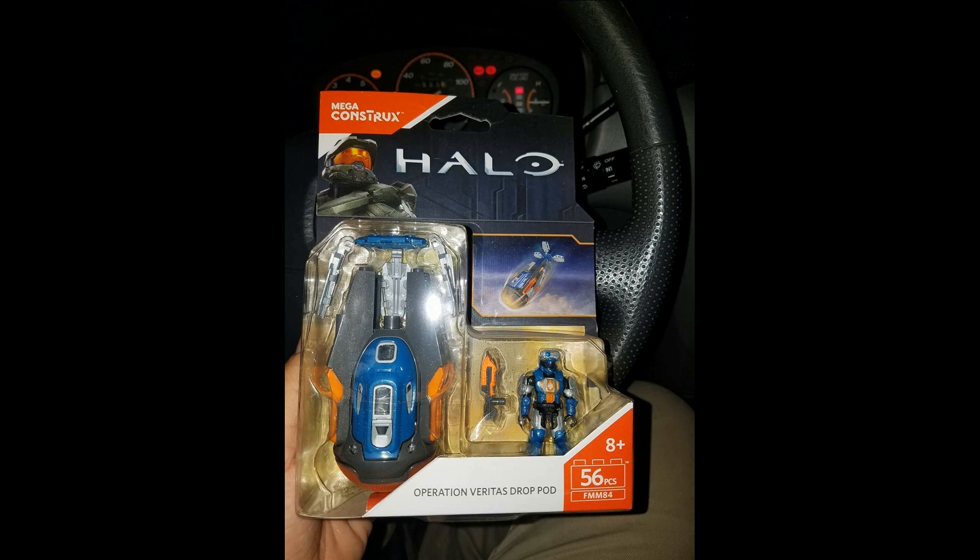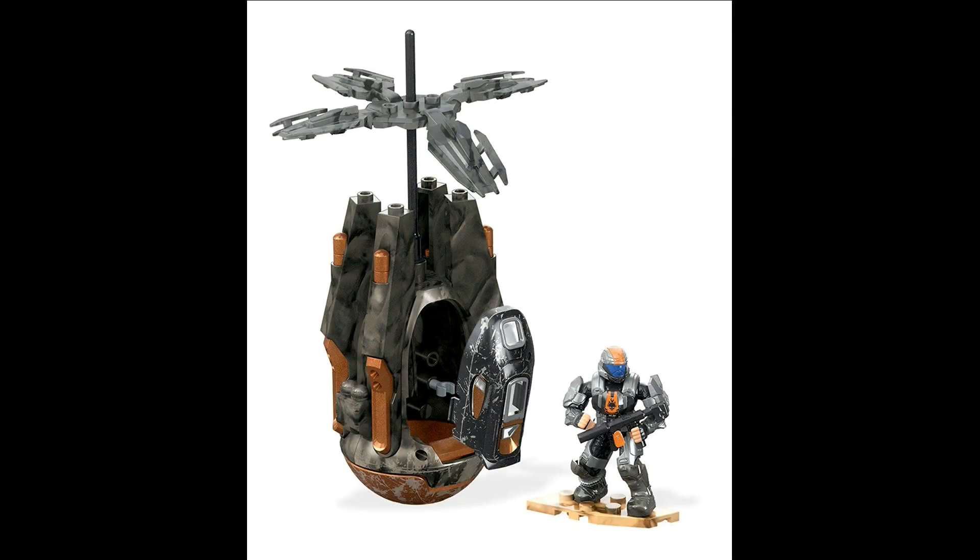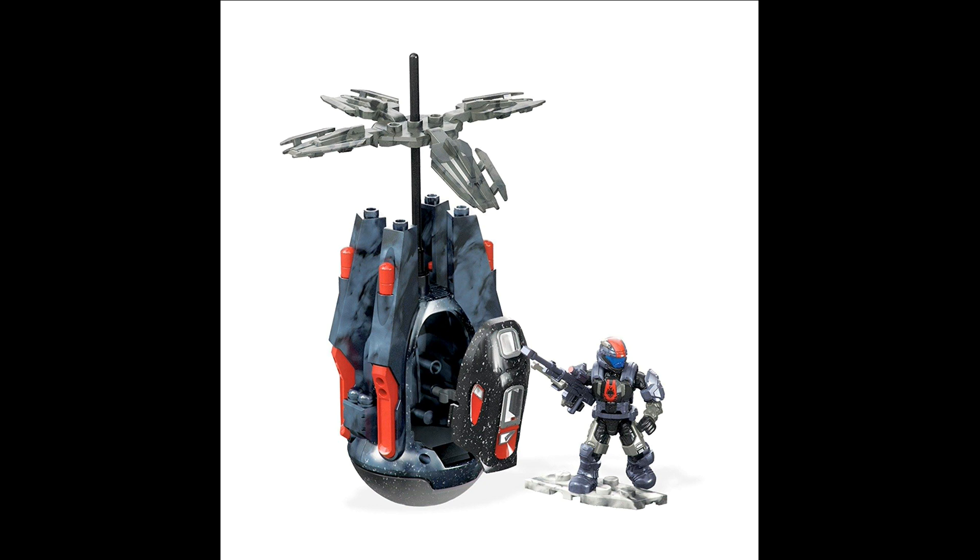Next up are the new Halo Mega Construx Dropbods. The one we see now is called Operation Veritas Dropbod, which includes a Needler, an assault rifle, and a pod with special features. Each comes in its own color: orange, blue, and gray. The special feature of this pod is that it has the same mechanism as before, just with a changed design — you can slam it on a hard surface and the lid pops right off. There are three total pod designs including this one. Another Dropbod is in brown, and another design is in red with a darker gray, including a Needler with a Sniper.